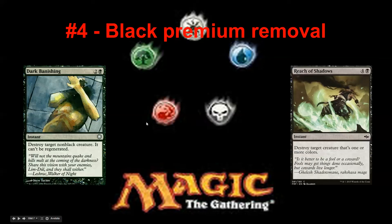The black premium removals — this is one of the cards that are getting worse. I like Dark Banishing to represent the old black premium removals: three mana instant, destroy something with a small restriction — non-black. Compared to today's comparison, I chose Reach of Shadows because it's pretty similar: five mana instant, basically the same restriction. Overall, the black common removal spells are getting worse.